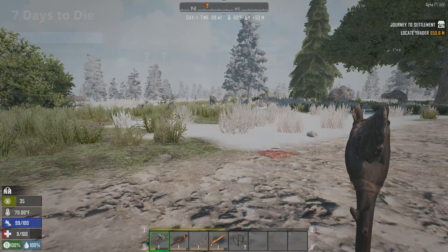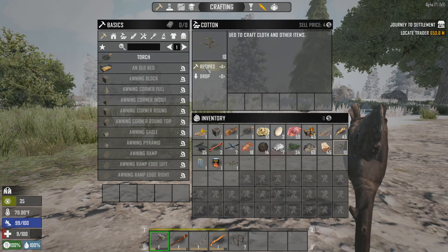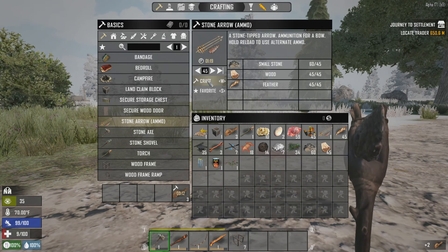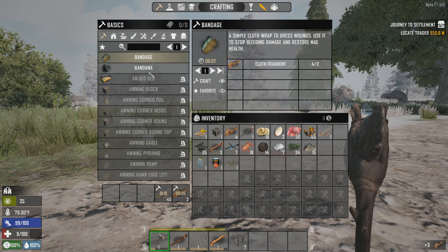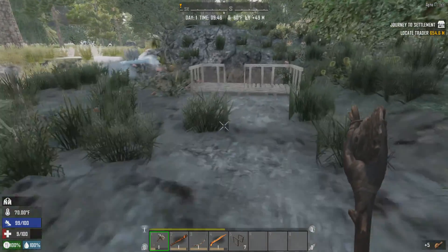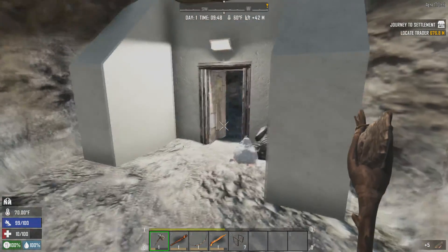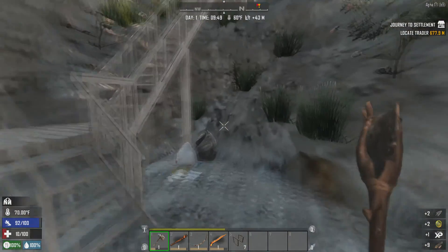There we go — nice. Cotton please — call fragments, thank you. Let's make some more arrows while we're at it. Bandages — actually let's make one bandana. We're just going to risk it for now — our health's still at nine, so we gain one point every sixty seconds I think. What is this — ooh, some kind of bunker? You know what, we're gonna take this garbage and beat it — that looks like a bad idea.